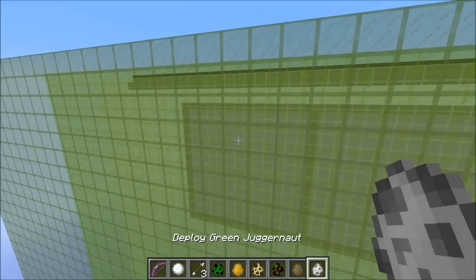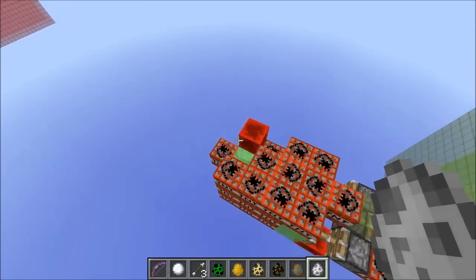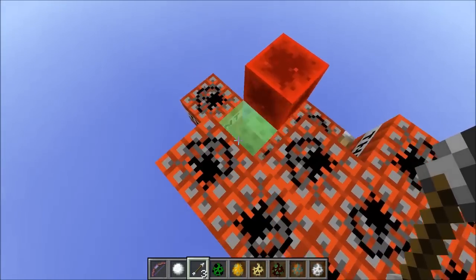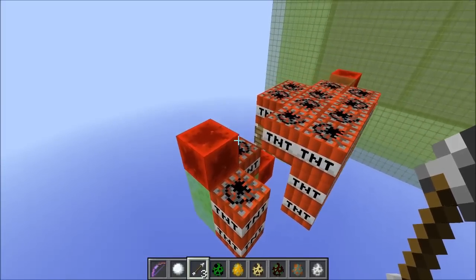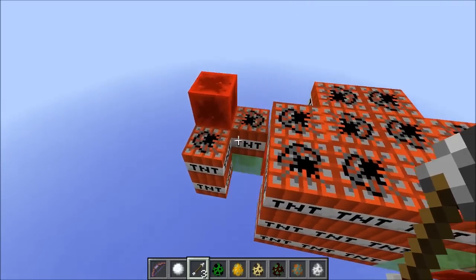Stopping it mid-air is also a possibility. While riding it, the easiest way is by destroying the slime block at the front — that stops it without it detonating, and then you can get rid of all the TNT without any issue.